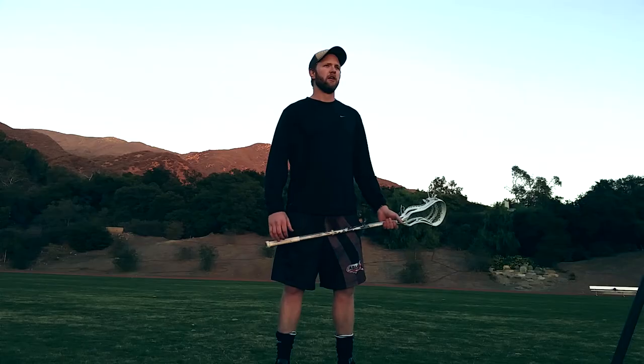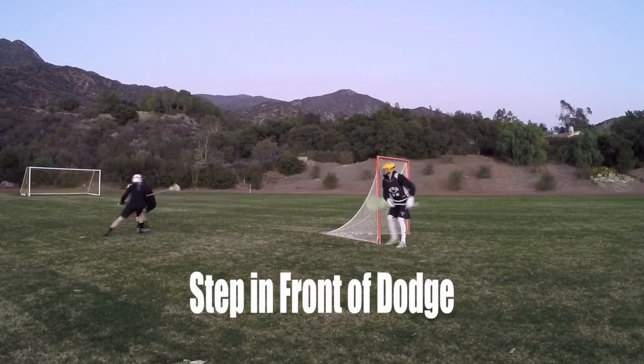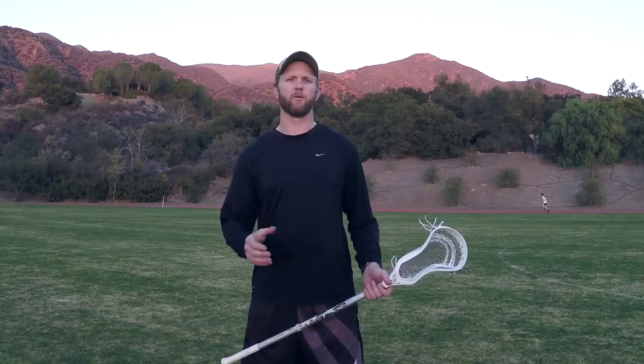What this does is set you up as a defender to react more quickly when your opponent dodges. When your offensive player dodges towards you, think of it similarly to stopping a topside dodge from the wing. Step up and get your body in front of the dodge. If you only put your stick up, a good offensive player will dodge through it.